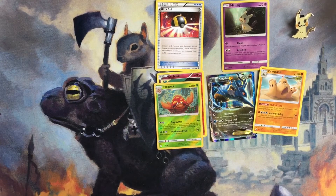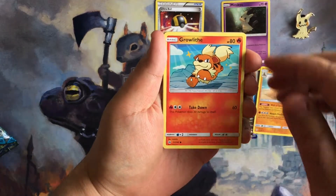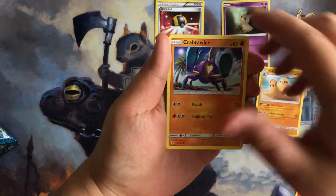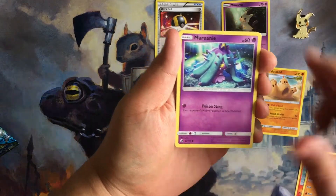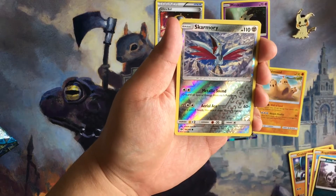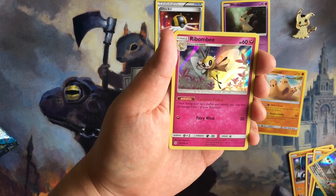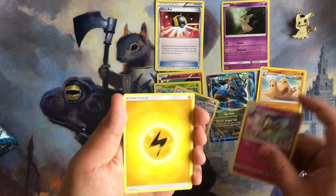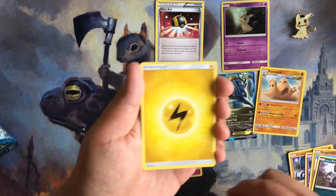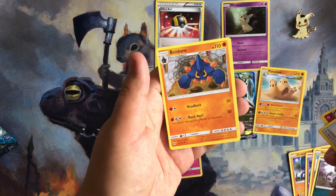Alright, last pack. We have a Growlithe, Crabrawler, Mareanie, Roggenrola, Rattata. We have a reverse holo of a Skarmory, and the rare is a Ribombee. Sorry for kind of ruining the reveal for you guys — we also got a Pokemon Catcher, Granbull, and a Boldore.